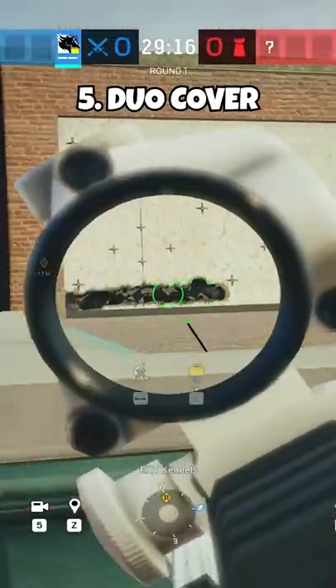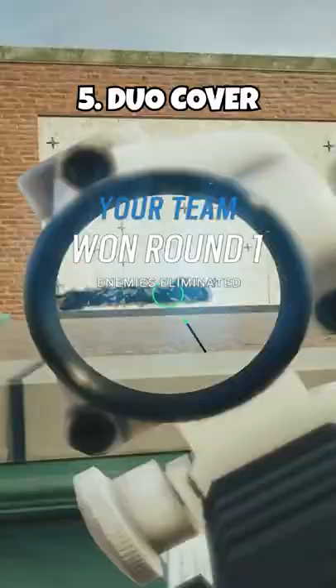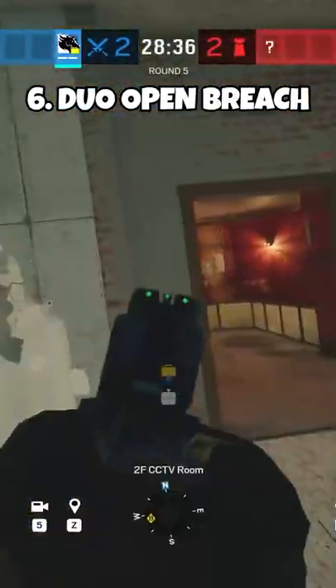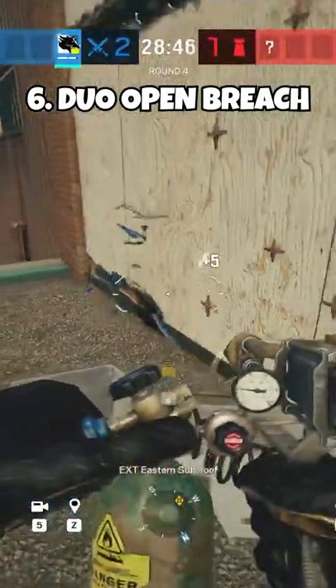Have a teammate rappel behind you or go prone as far back as possible to cover defenders trying to shove their face in the hole, and voila, you'll never die as Maverick again. Send this to your duo so they can play Sledge or Zofia and open the wall for you after you've got it soft.